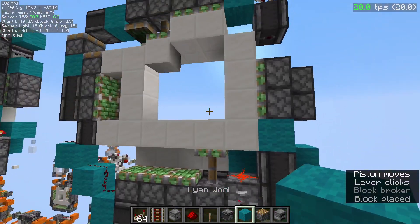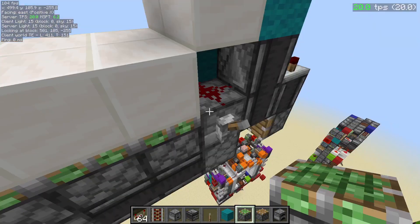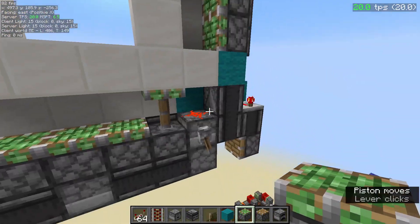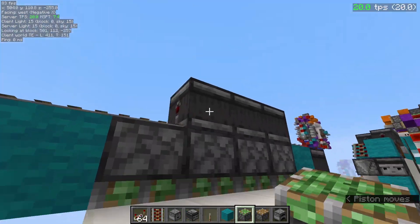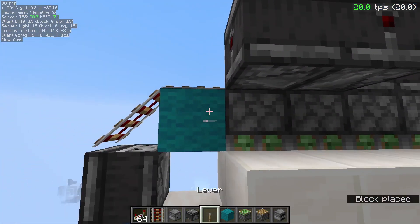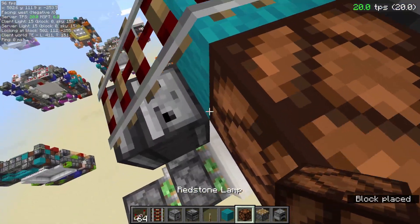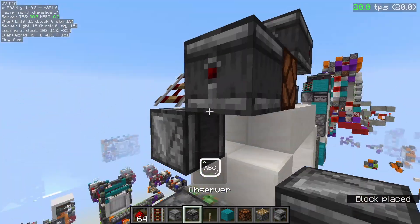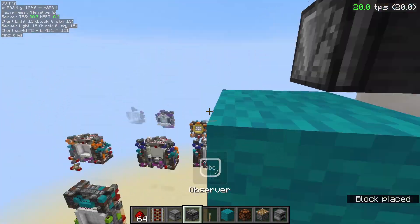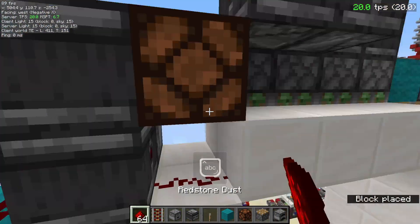Now that your singles are done, let's move to the double piston extender. Come from this observer, place two more, then we need a lamp right here and a dust over here. One more observer into a block, block here, then dust and two observers like this, and another dust.